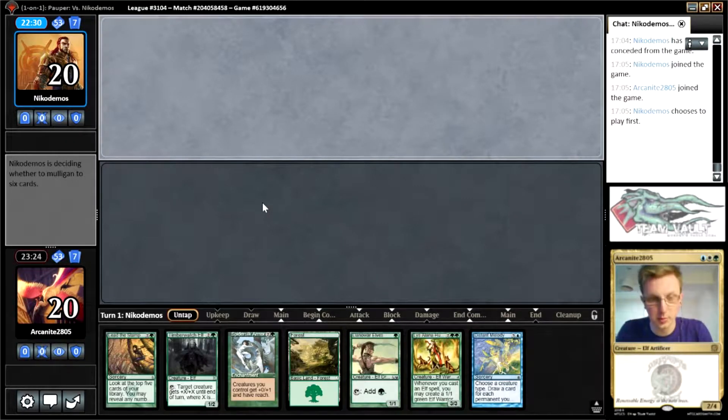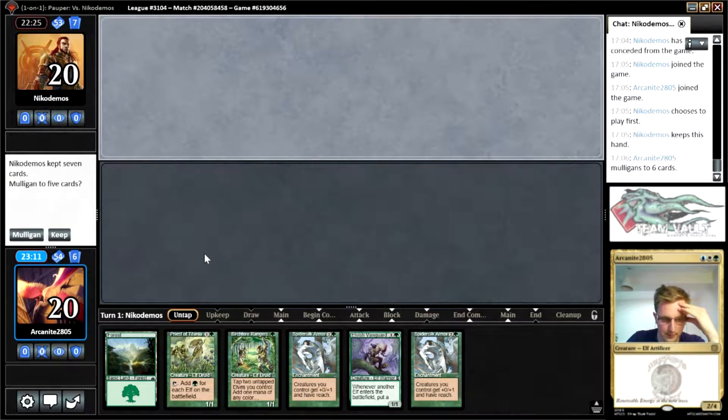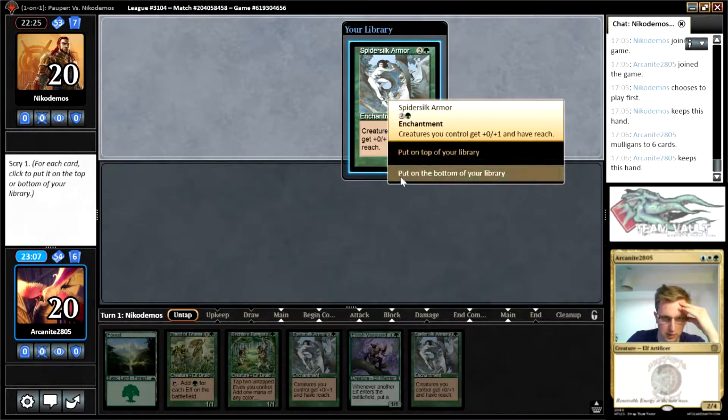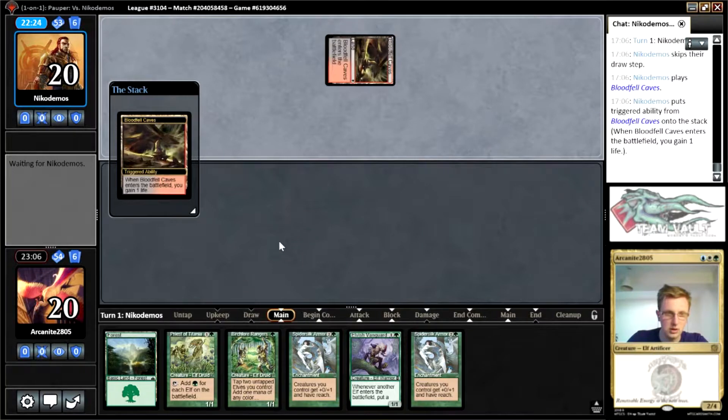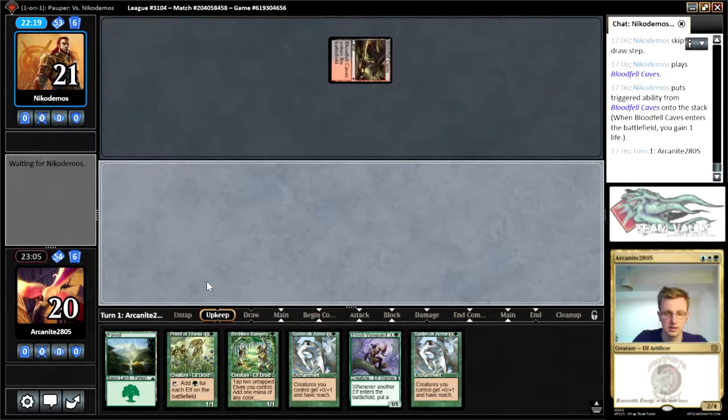I presumed we were going to be facing a lot more removal, but never mind. This is an interesting hand — yes, we can land our elf on turn one, but then we aren't doing anything else except Timberwatch if we draw a land, so I think this isn't quite good enough. We've got a lot of expensive spells, I'm going to mulligan it. We're going to keep this one on the basis that we get to scry something good to the top, and we're on the draw. Perfect little caves — if we draw any one-mana elf or any land, this hand is perfectly playable.